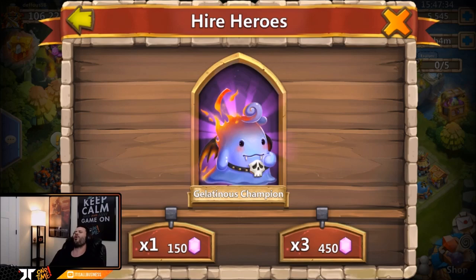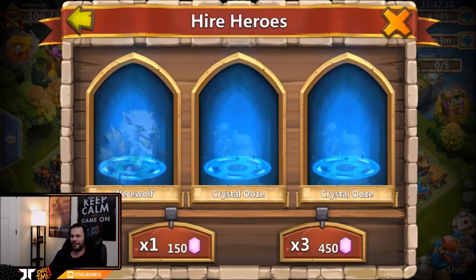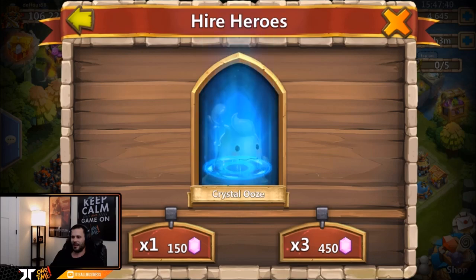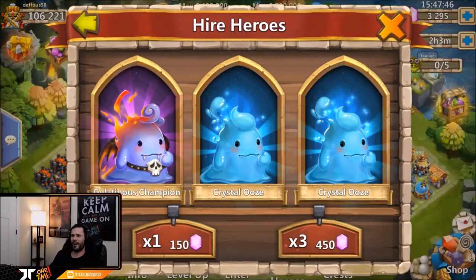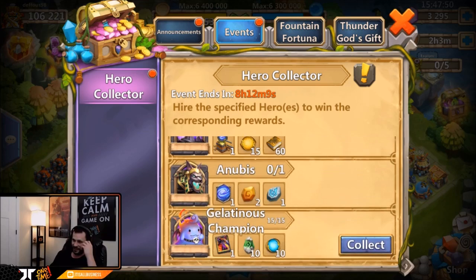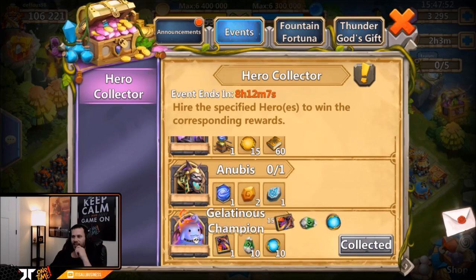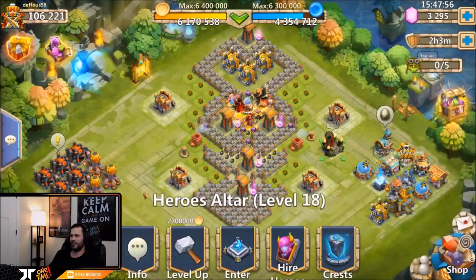Come on, give me Gelatinous - yes, there's one! We only need two more, we got 5,600 gems. There's another - we only need one more! Come on, give it to me. Give me that Gelatinous, don't do it to me IGG. We need to see an Anubis as well. Come on, Gelatinous and Anubis. We got 3,800 gems - there's the final Gelatinous! That's pretty crazy to get all 15 you need with only 28,000 gems.